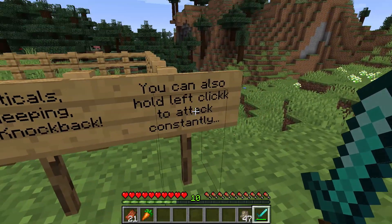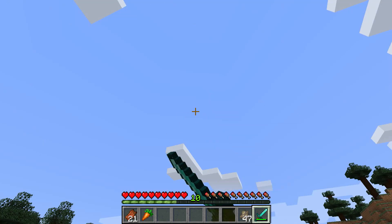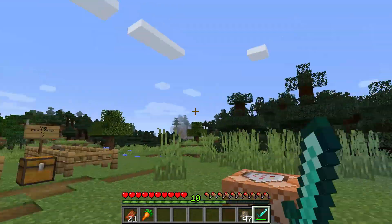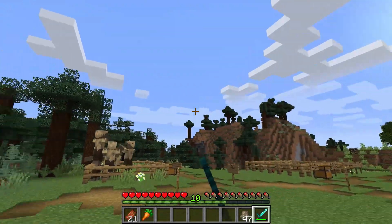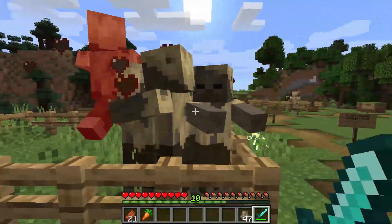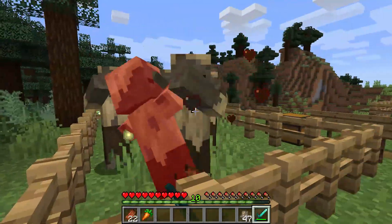You can also hold left click to attack constantly. Just holding the mouse button, it will still deal a decent amount of minimum damage. You can hold your mouse button down and make quick work of all these husks — it's very effective.